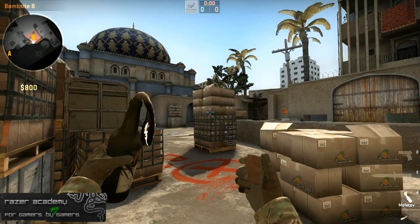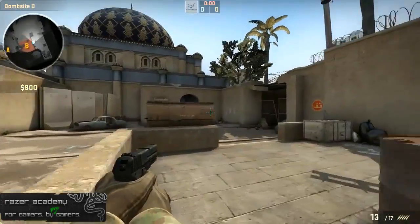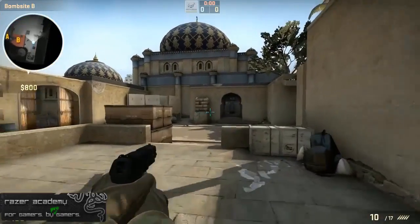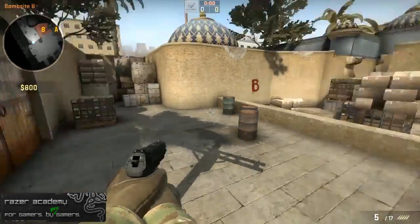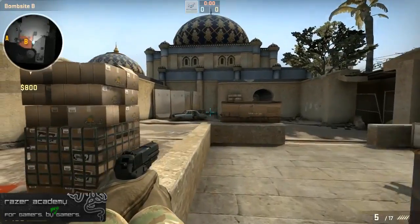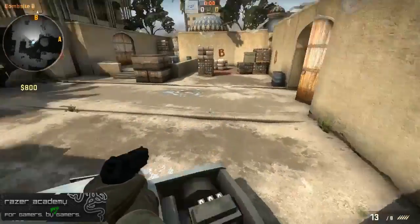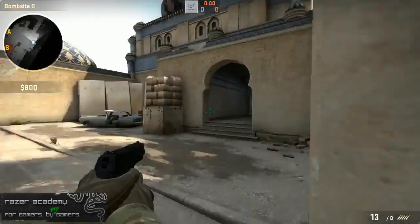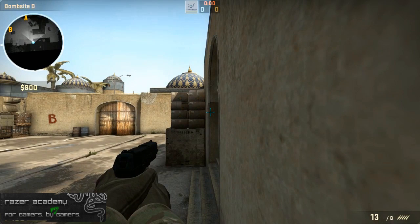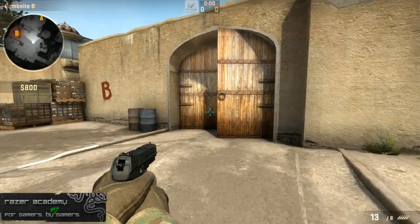The B player comes in, flashes and smokes, nades it — whatever he has to do to stop them from rushing. He can either play site, or the big box area, or the back plat. If he is AWPing he generally plays in the back of site or the back plat. If he is rifling he generally plays behind the big box, or car every once in a while, or up close on the right wall — either hiding or playing out. That is the B player's role once he gets set up: stop the rush, then hold inside B.